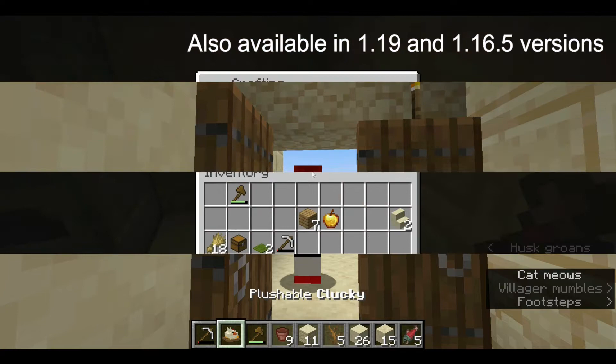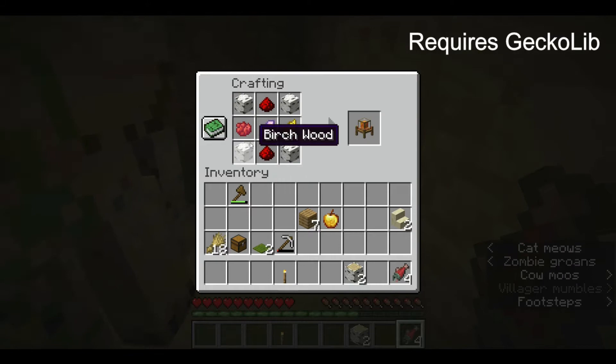First, a plushable builder has to be made. Here's the recipe. You can use any type of Minecraft tree during this recipe.